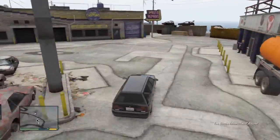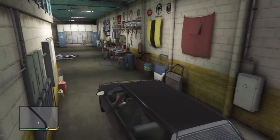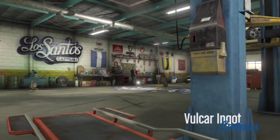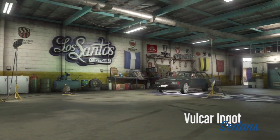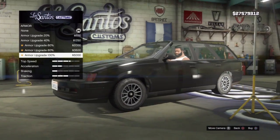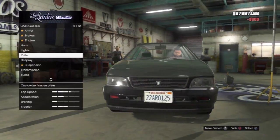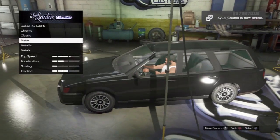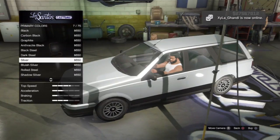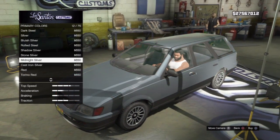I wouldn't be surprised if there's nothing for the visuals of this car because it just wouldn't look right with bumpers and skirts and spoilers and stuff — it is a station wagon, you should expect that. But definitely for performance, the station wagon that looks similar to the Honda Civic had amazing performance after tuning it. So anyway, there's armor, brakes, engine, lights, plate, three sprays, two colors — primary and secondary. That's pretty cool.